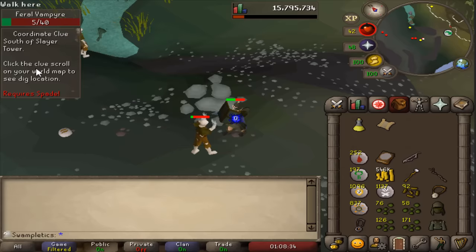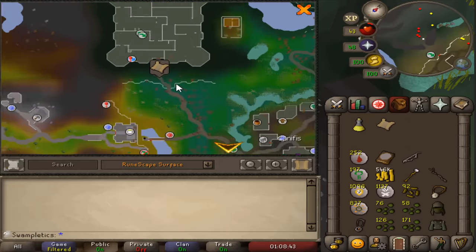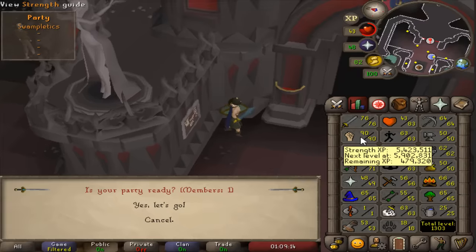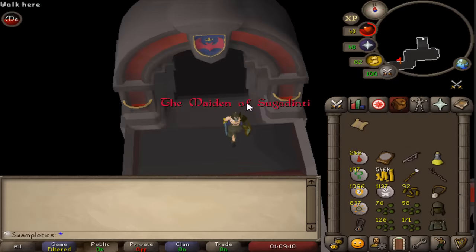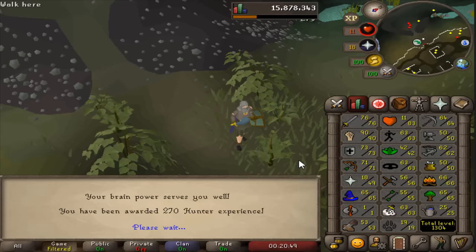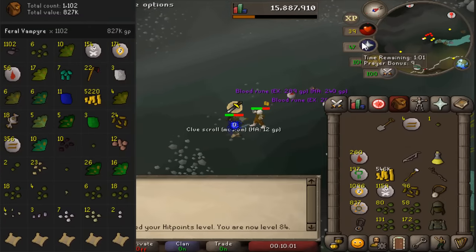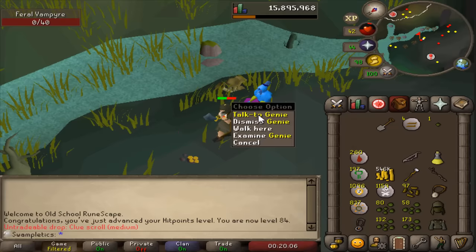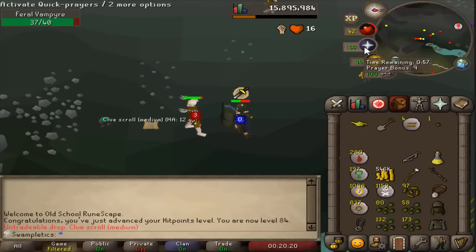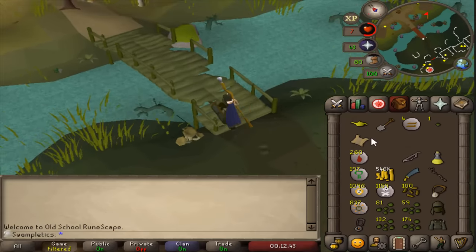Clue scroll number four of the day — south of the Slayer tower. Oh my God, yes! I've been waiting seven days — this marks a week. It's the first Morytania clue! I've held onto this book of knowledge for about two days and decided it's better to use it — 19 hunter and only one level away from the twenties. It has not been a great day for clue juggling — five clues in 1,100 kills. I spent seven days getting a Morytania clue; I'm going to head to Barrows and treat myself.